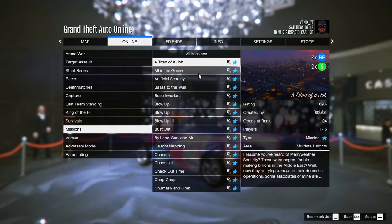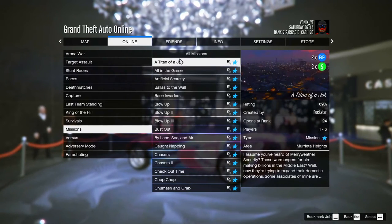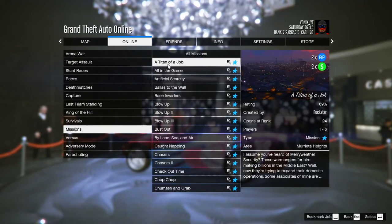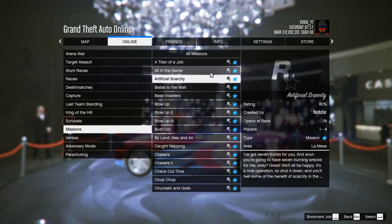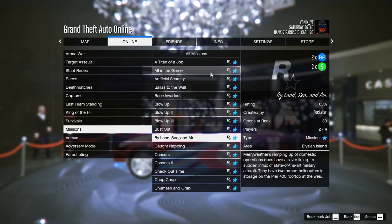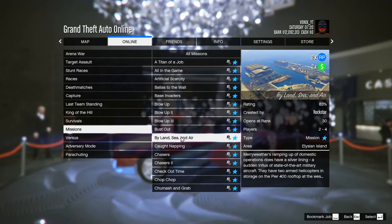Coming up next, we're going to have some of the missions — they're going to be 2x Cash and 2x RP. First up we're going to have A Titan of a Job, that is going to be 2x Cash and 2x RP. Just a selection of missions — the races are also going to be 2x RP and 2x Cash, as you'll see when scrolling through them.